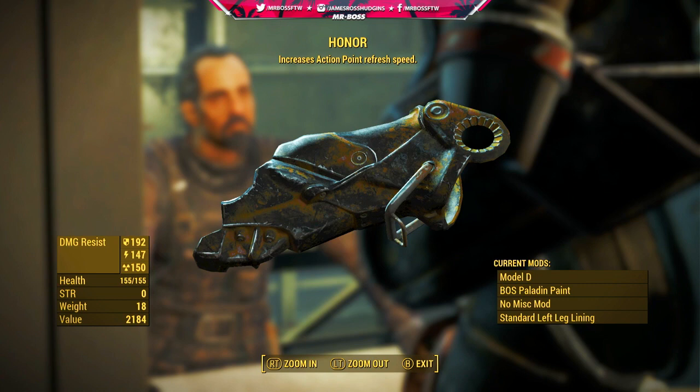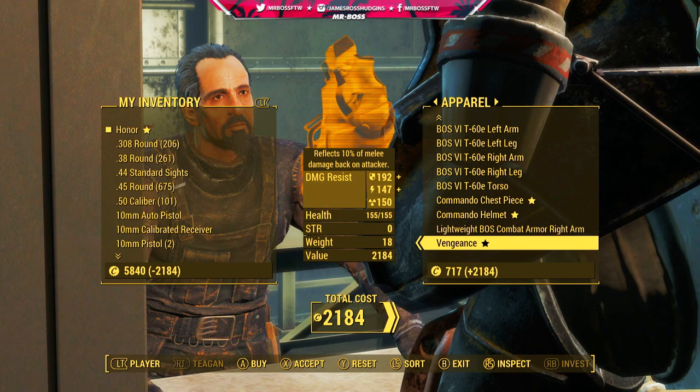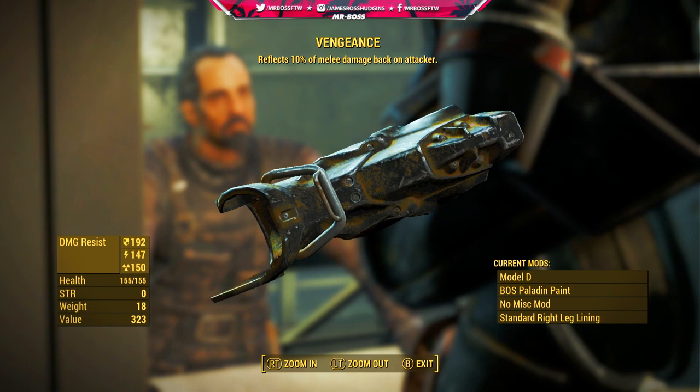It is already Model D, which is a pretty well-advanced piece of power armor — so that is Honor. The other one is Vengeance, which reflects 10% of melee damage back on the attacker, with a damage resistance of 192, energy 147, and radiation of 150 with a health of 155. This one also has a value of 2184 — it's pretty much the exact same piece of power armor, just with a different perk.